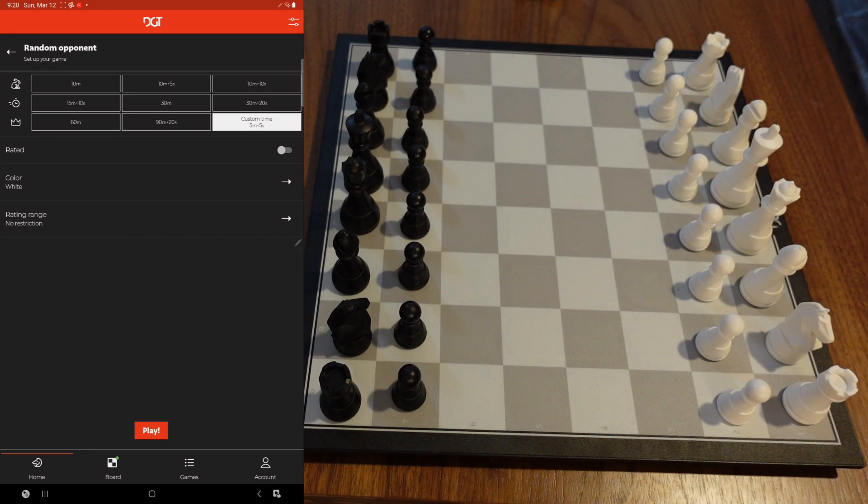I finally got the beta install that fixes two things. There was a bug where no matter what time control you picked, it would only let you play 10-minute games. Now you can actually use the clock, so you can see just the clock without having to look at the board — you can focus solely on the physical board.